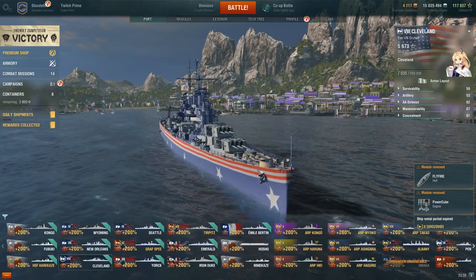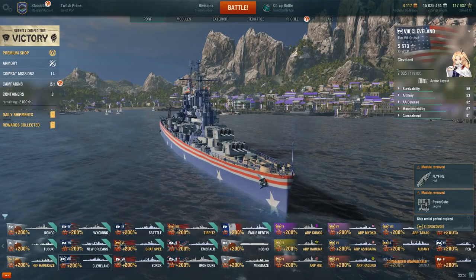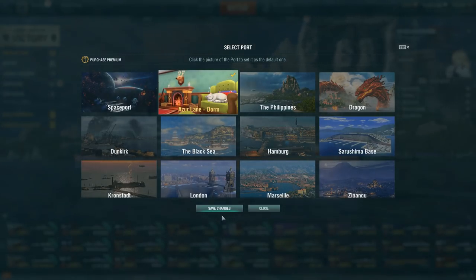But wait, this is not... What are you talking about? I don't see any Azurlane here. Well, if we click on the top left — Twitch Ryan, by the way — and click on Azurlane dorm. That is right.